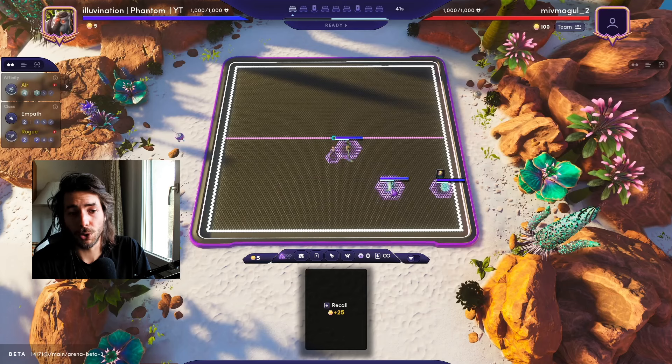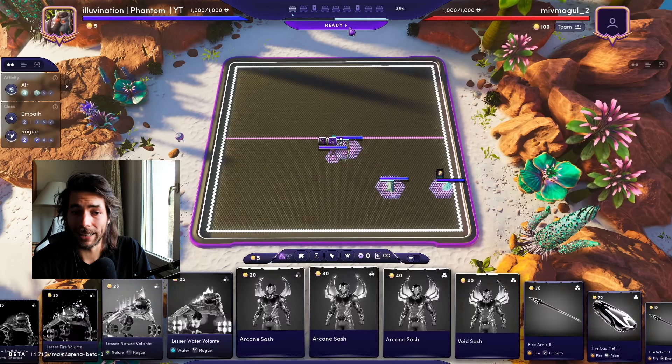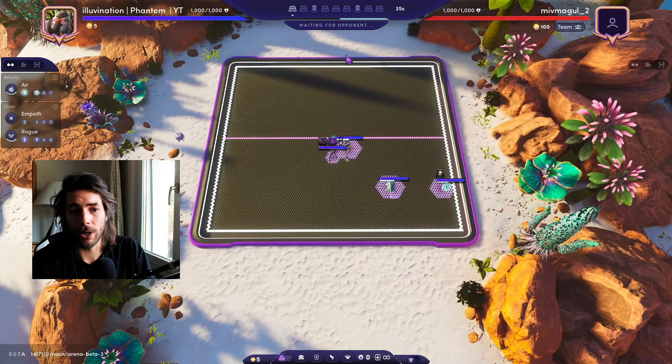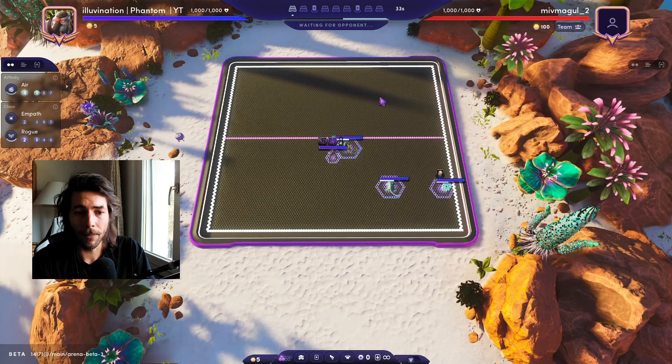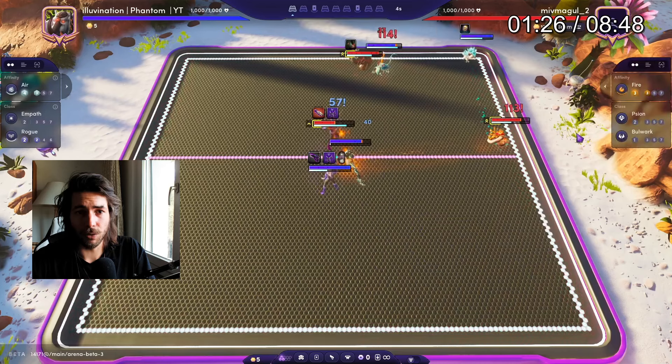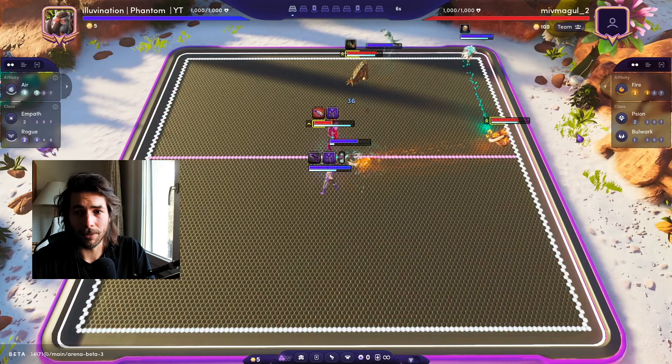Round one is basically always the same opener: you play three air units — Vermilier, Volante, and Rota. You always bond your Ranger with the Vermilier because this can give us either Dust Revenant or Spore Revenant, the two main compositions we play. You also have the option of bonding with a Rampfire to go into the Inferno Phantom Revenant line, but that doesn't happen much, especially not in the early game.